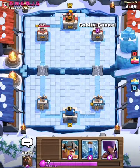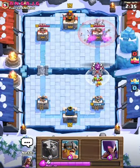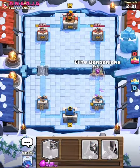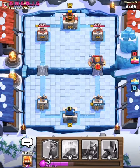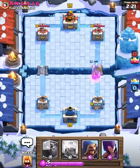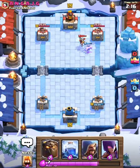Let's see what he has for my goblin barrel. I can just zap all of that for a plus elixir trade. I think he's low on elixir so I'm going to get aggressive with these elite barbarians and royal giant.